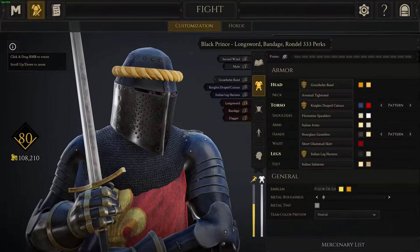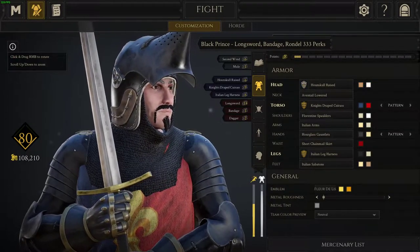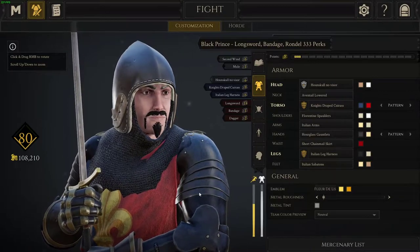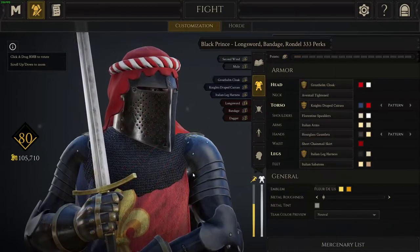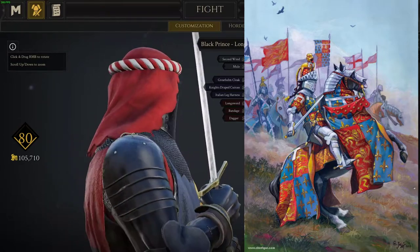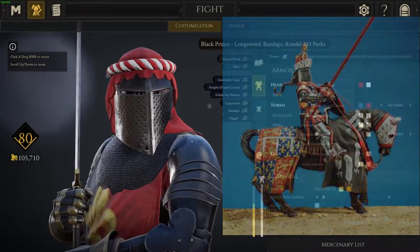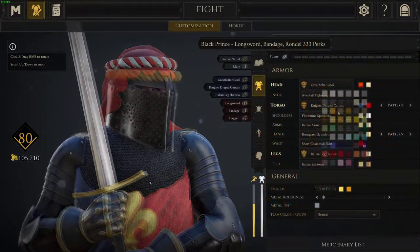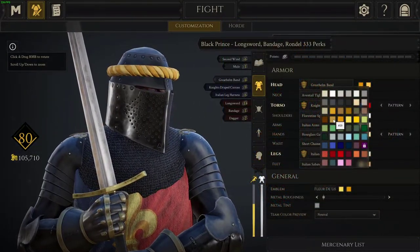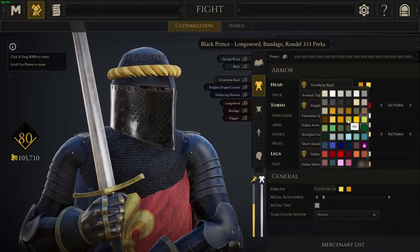For the helmet, I've gone with the Great Helm Band. If you wanted to see his face, you could use the Houndskull Raised or Houndskull No Visor option. We could also use the Great Helm Cloak, as he's also depicted this way in some art, but I suspect this helmet is more used for tournaments, as this Great Helm is highly decorated and would have been a liability in live combat. Unfortunately, we cannot rim the helmet with a crown, but we could opt to use the band and color it gold to simulate the look of a crown from a distance.